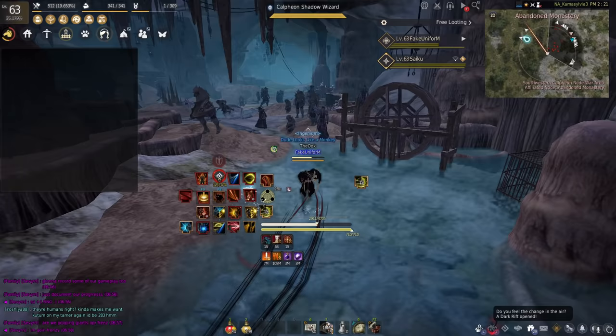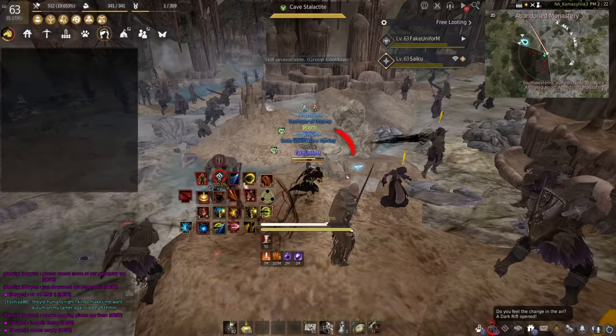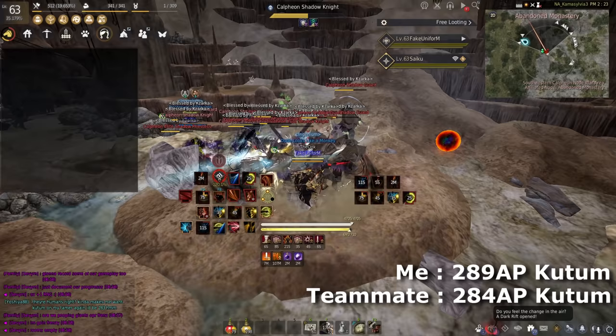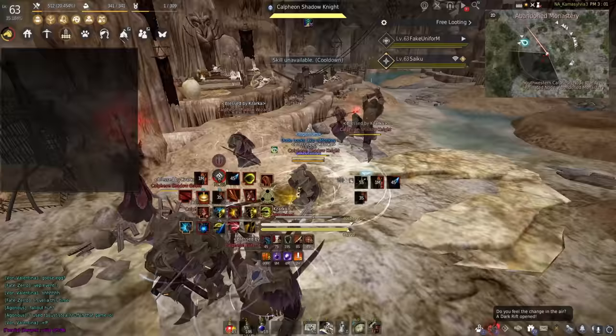My guildy and I are going to test the new duo grinding spot. Looks like the spot's empty, and I'm going to start keeping track of every single hour to see if we can improve and give you guys an idea of what we're doing. Currently I am at 289 Kutum and my teammate is at 284 Kutum, just to give you guys an idea. I'll keep you updated throughout.